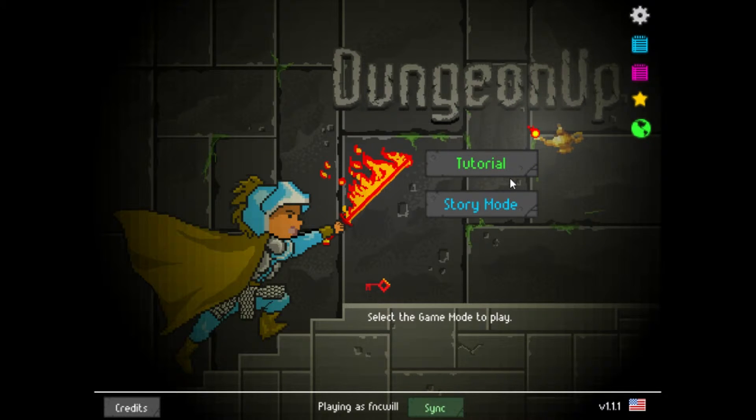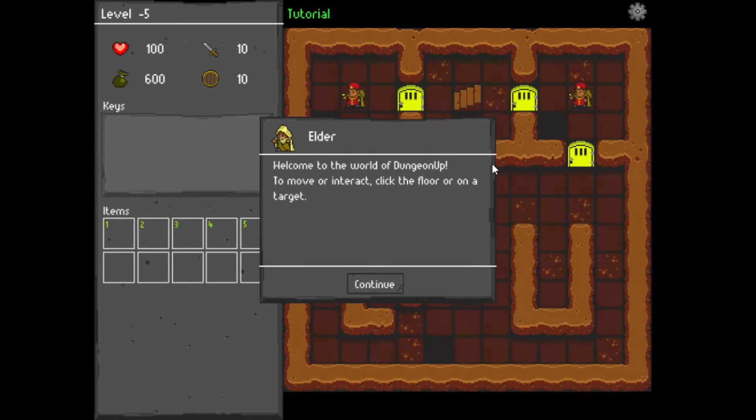I accidentally hit the tutorial before starting the game, but let's jump right into the tutorial. Welcome to the world of Dungeon Up. To move or interact, click on the floor.